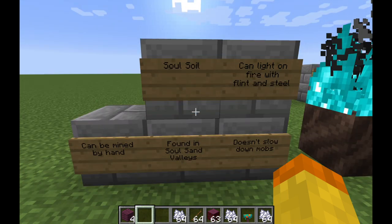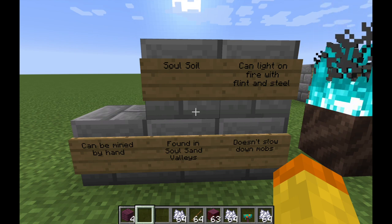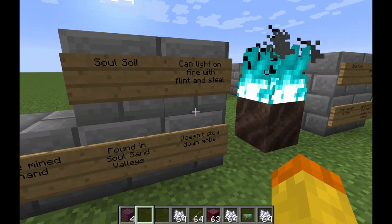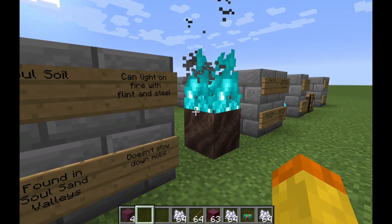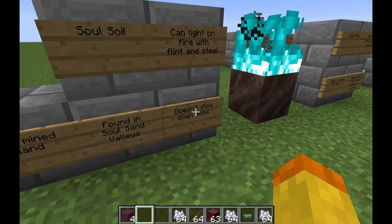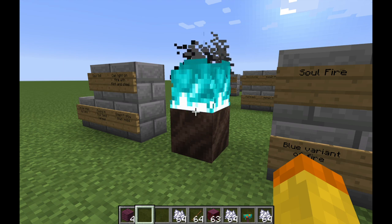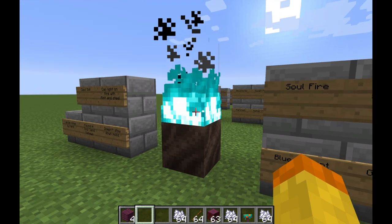The first thing to talk about when we're talking about Soul Fire and all of its components is Soul Soil. It can be found in Soul Sand Valleys in the Nether — it is one of the three new biomes. It can be mined by hand. You can also light Soul Soil on fire using flint and steel, and it creates Soul Fire, which looks like this. It's basically a blue version of fire, and unlike Soul Sand, it doesn't actually slow down mobs. When you go to the Soul Sand Valley biome in the Nether, you can find blocks that are already on fire with this.